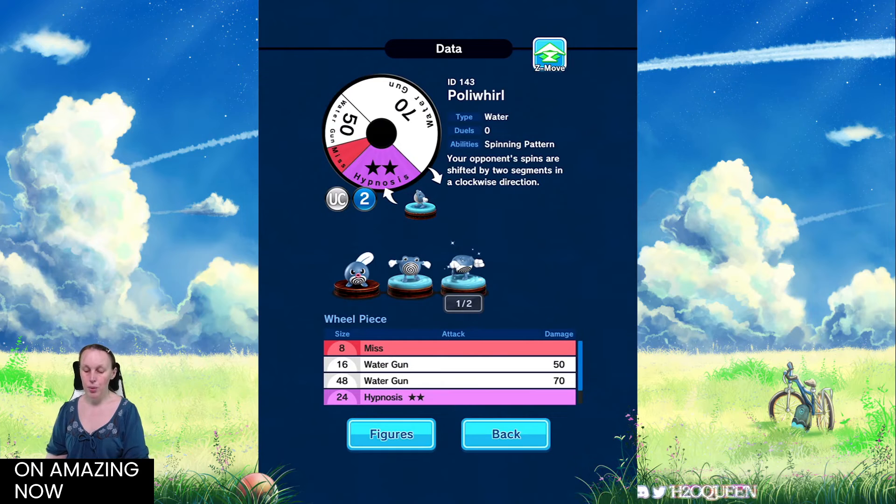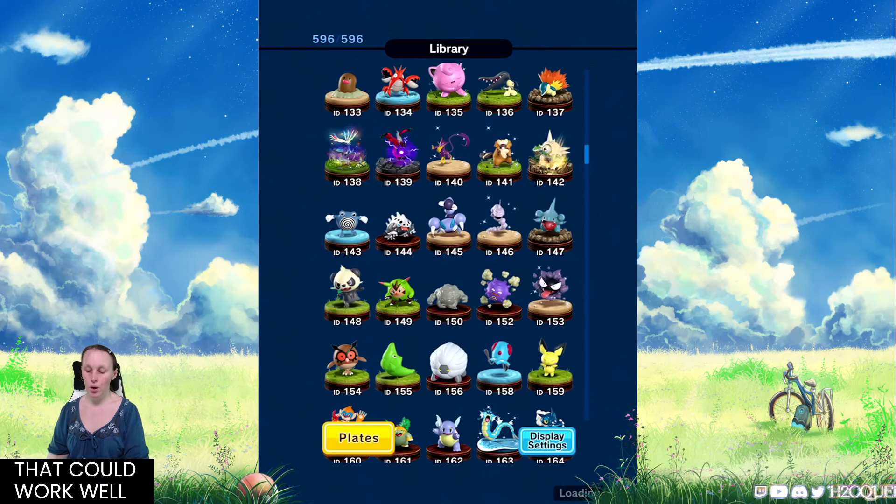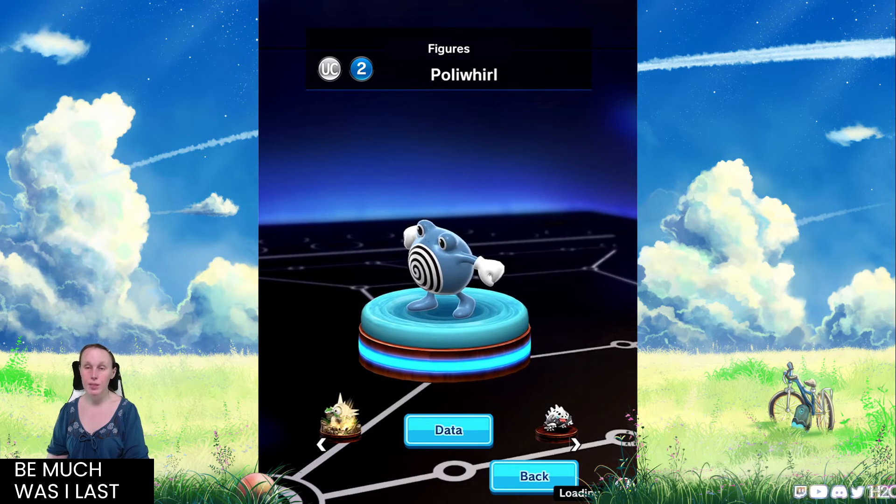Then we've got Poliwhirl. It has the Spinning Pattern ability where your opponent's spins are shifted by two segments in a clockwise direction. This figure was meta back in the days when there used to be two sections of miss directly opposite each other, and it used to often not spin into the miss. The thing going for it is its Hypnosis. It's not something I'd recommend for White Hole, but it could definitely work well in Ruby Hole if your team is randomized. And that wraps up our last figure — Poliwhirl.